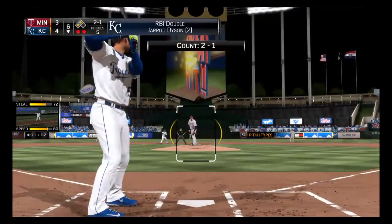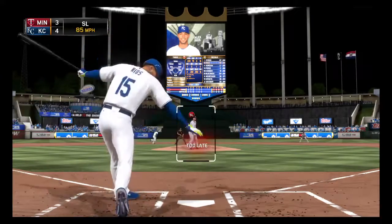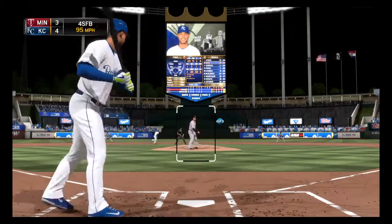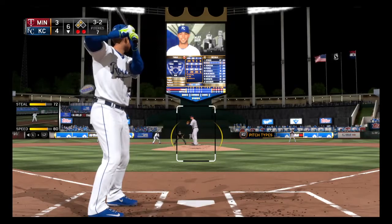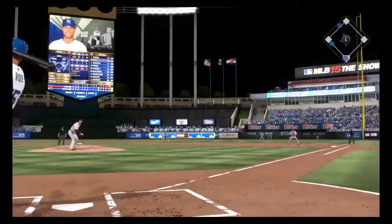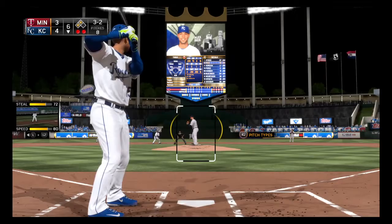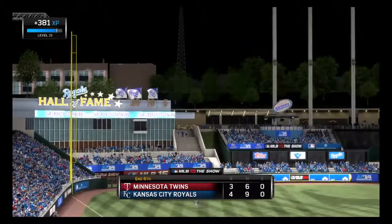Alex Rio will stand in, the eighth batter in the inning, with two on and two out. The count works to 3-2. They're working the outer half but that one's wide for ball three. Now the 3-2 pitch — hit hard to the right side, foul. The next 3-2 and he strikes him out, able to stop the bleeding as this side is retired.